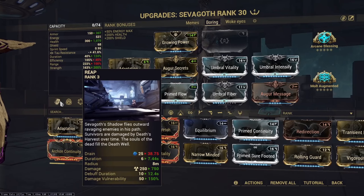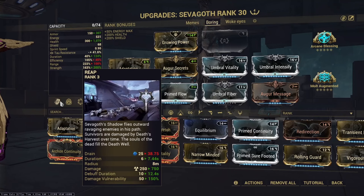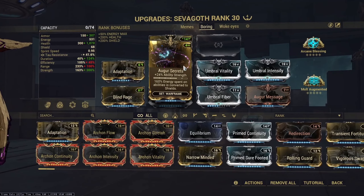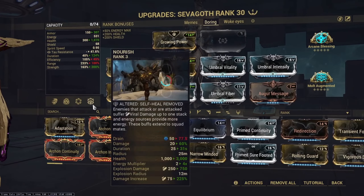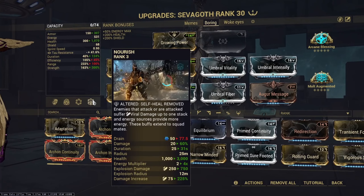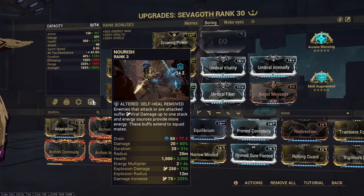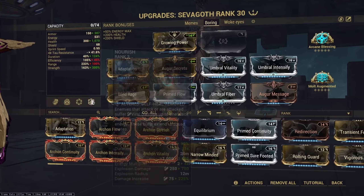Nourish combined with your Reap will allow you to scale for a pretty long time, though eventually you'll start dying rather than your weapons stop killing, as that is the problem when playing a Warframe as a health tank with no form of DR in the kit. Other options instead of Nourish include Breed Surge or Silence as CCs — pretty much any damage buff or CC works well with this build, as Gloom extends the duration of CCs and damage buffs are always nice.